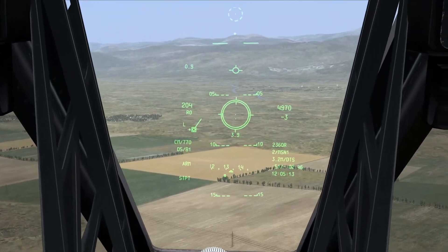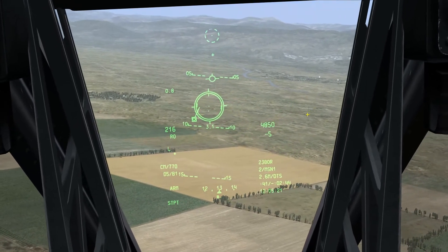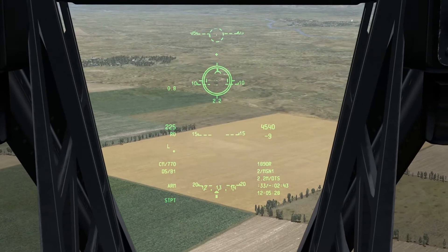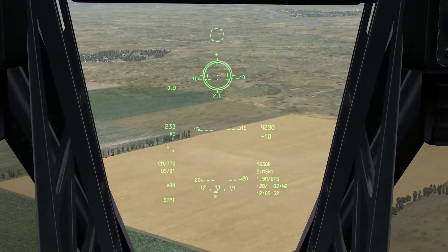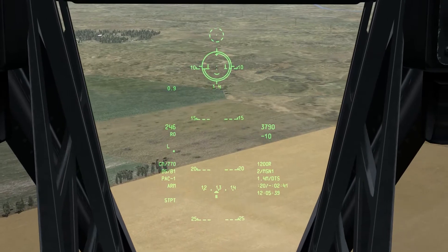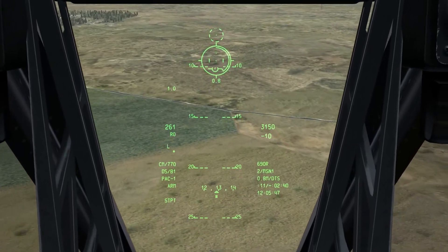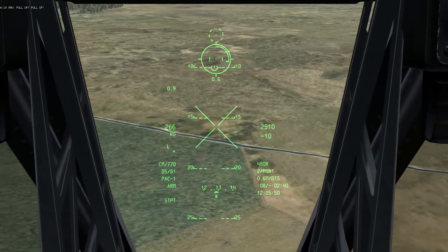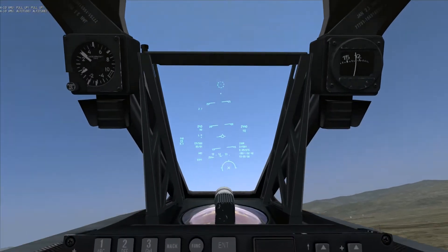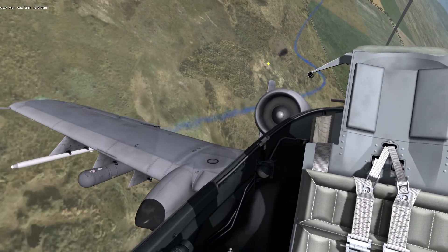I'll zoom in so you can see. I'm attacking from the rear side of the tank, where the armor should be weakest, as well as from above — which is also another great advantage. I'm going to get the crosshair exactly where I want it, then squeeze the trigger and let the aircraft hold itself there. This is a tank, so it's going to take some more rounds, so I'll wait about half a second — making this all the more dangerous. I need to pull up before I meet the ground myself, but let's see what happened to our poor friend down there. Yep — bad day.